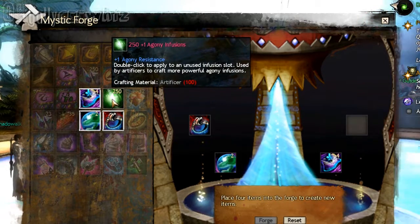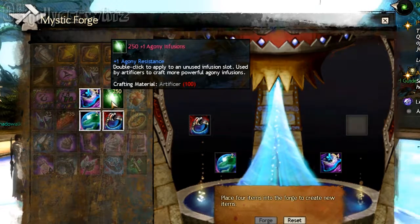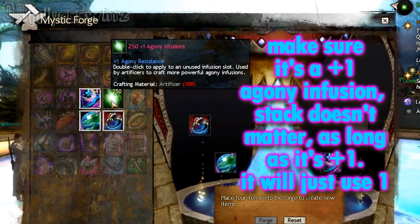Then just put one Agony Infusion — it should be just a plus one, not plus two. It doesn't matter if it's attuned.